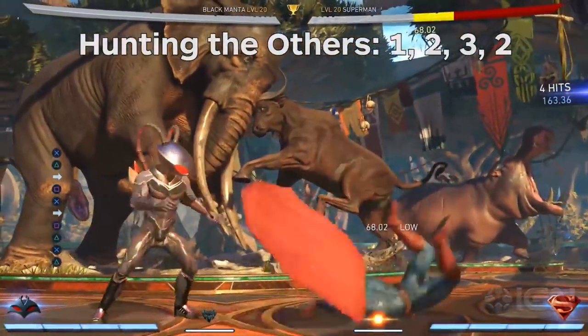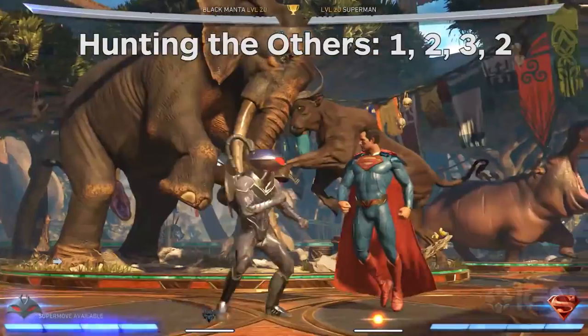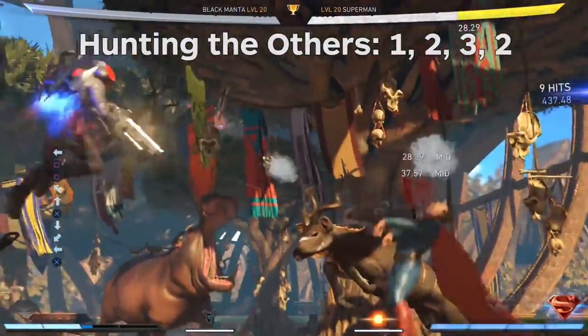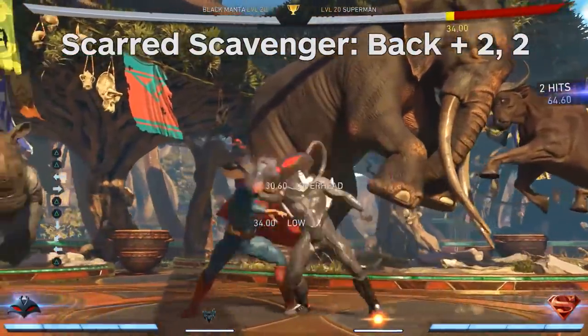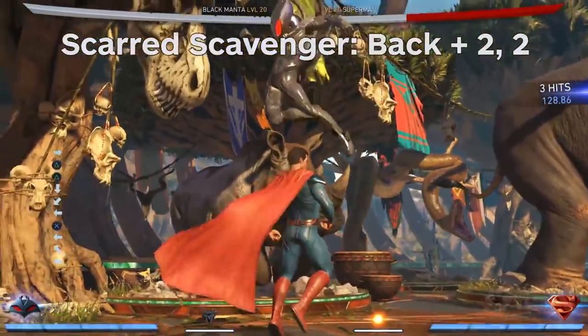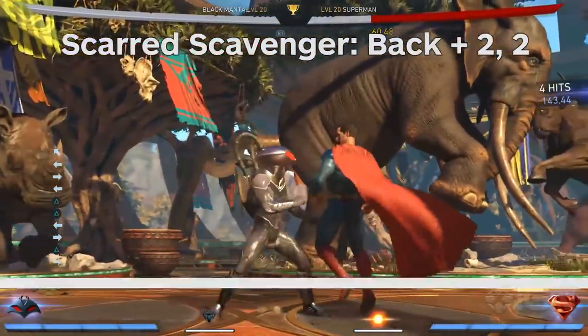Hunting the Others is a four hit combo that ends with a low hitting knockdown, which allows you to mix it up by using a bounce cancel after the third hit, by hitting forward, forward, right trigger. And finally, Scarred Scavenger is a two hit combo that starts with a low and ends with an overhead. The overhead is slow and easy to react to if they block the low, but it can catch some inexperienced players off guard.